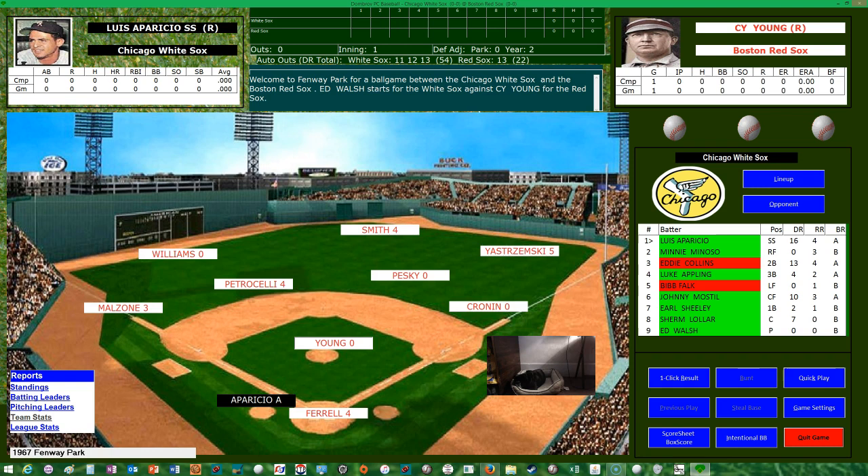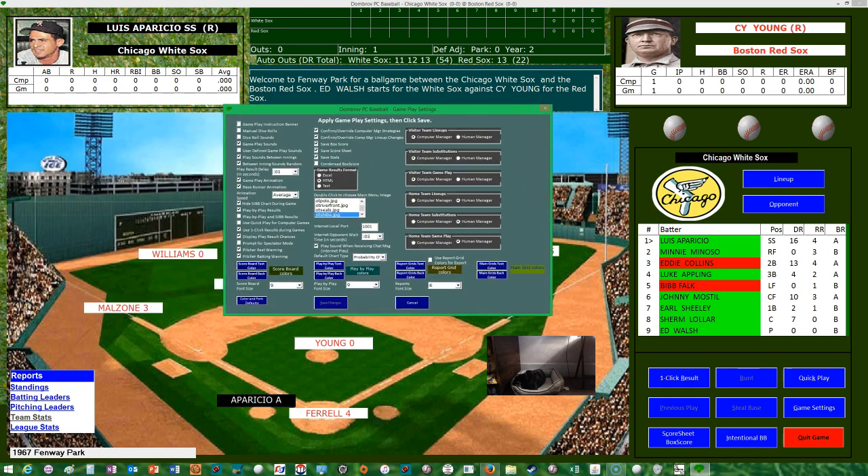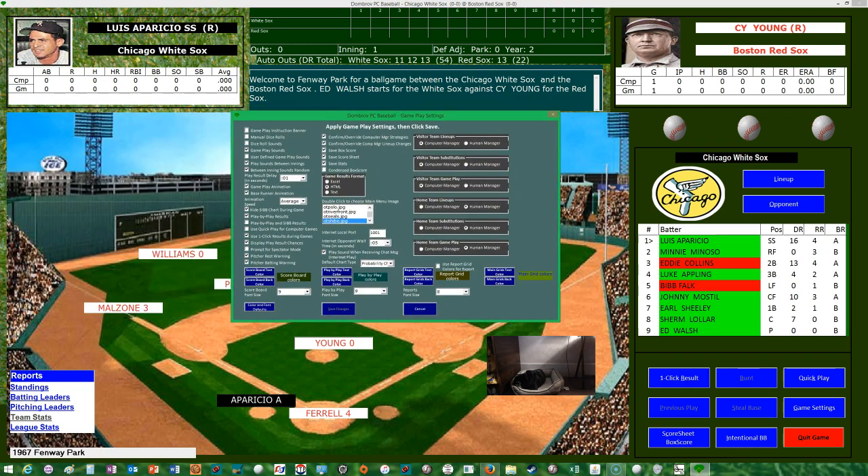You can use the keyboard or the mouse — I like the mouse. I'm going to click manual dice rolls and try that. I usually like to have the dice rolls in. There's play sounds, gameplay, and instruction banner options. Let's click everything up and see what happens. We'll use Quick Play for computer games. Save those changes. Click result or Alt-R for gameplay — click all buttons as needed.